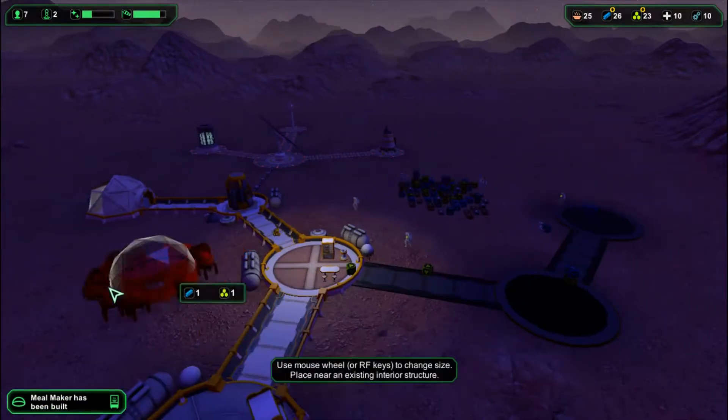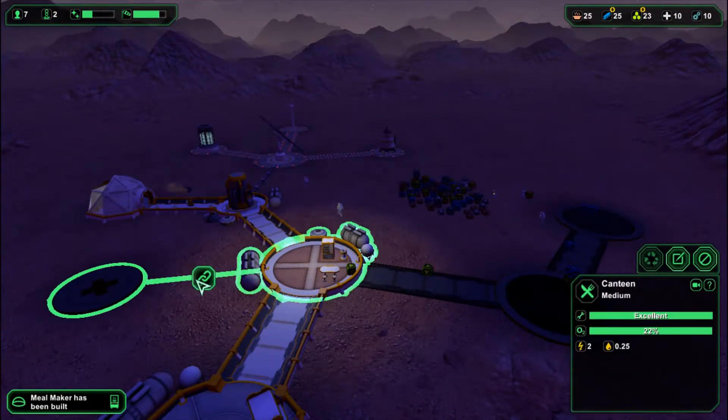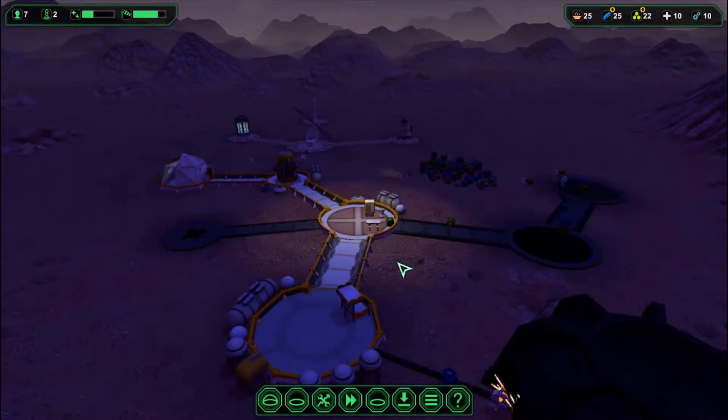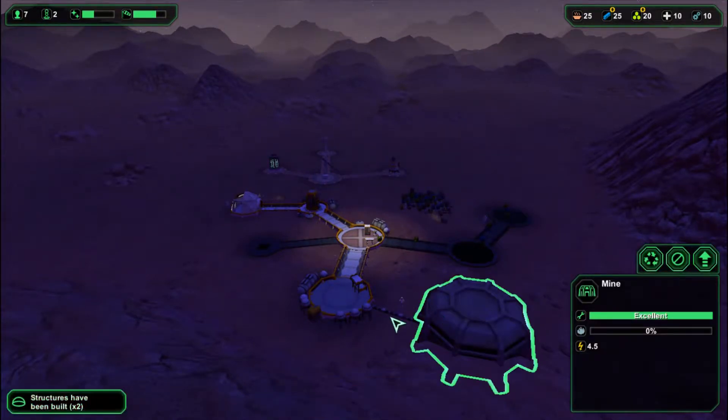You're also going to want a sick bay — that's where your people can go to get healed. You've got to watch your resources. My mine has been built and it's connected to the base.